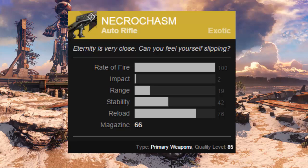Of course, there's no knowing whether or not this will be the only way to obtain Necrochasm. It's been rumoured to be the exotic weapon you'll get for completing the new raid on hard mode, similarly to the Vex Mythoclast in the Vault of Glass. There's also the possibility of it being a random loot drop from a legendary engram or a weekly Nightfall strike, but at the moment we just don't know.